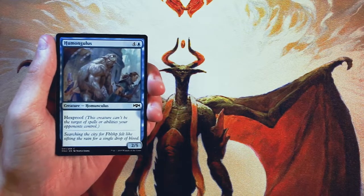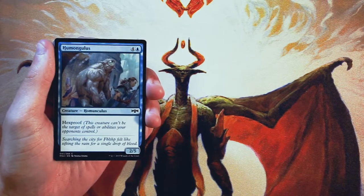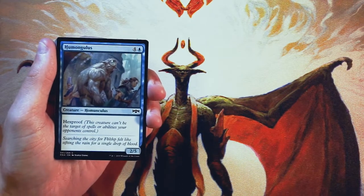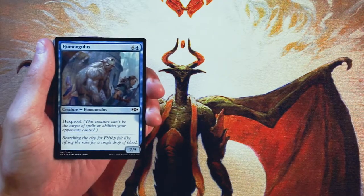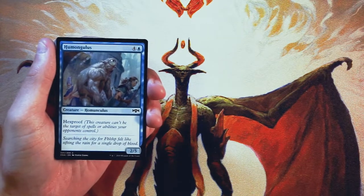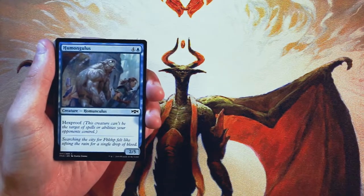I don't know every single card in it, but I'm sure there are a number of things that we'll be able to point out as we go through. Our first card is Homongulous — a 2/5 for four and a blue with Hexproof. Normally I value Hexproof pretty highly, but I don't particularly like this instance of Hexproof because it's on a 2/5 for five mana. It's pretty expensive and not a lot of power. Not a very exciting card, not something I'm looking to first pick.